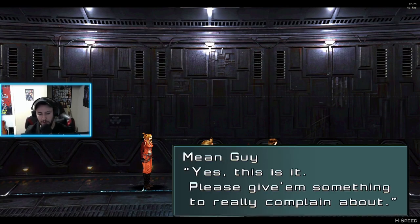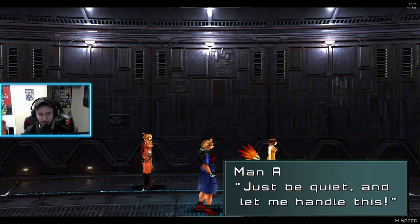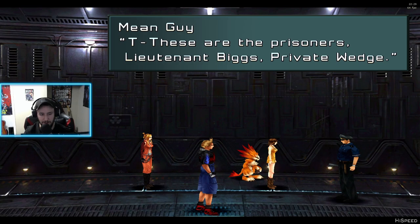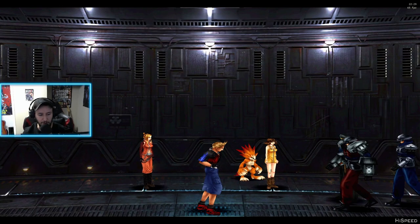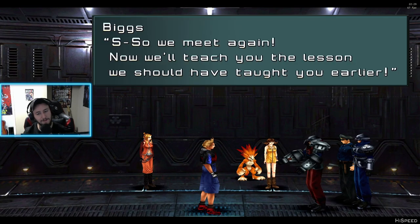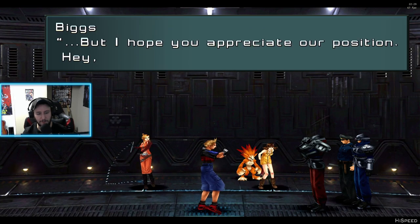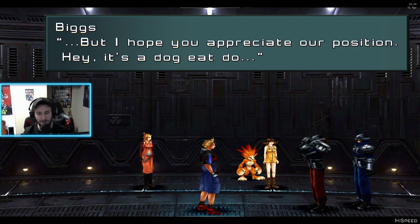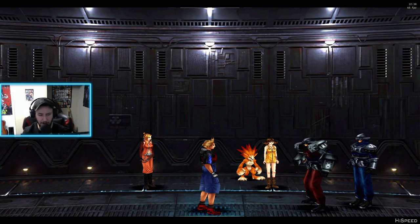Is this the cell with the uncooperative prisoners? Yes, this is it — please give them something to really complain about. Are we picking on prisoners so soon after getting transferred here? Just be quiet and let me handle this. These are the prisoners — Lieutenant Biggs, Private Wedge. It's these buffoons. So we meet again. Now we'll teach you the lesson we should have taught you earlier. I know it might seem cowardly to fight unarmed prisoners. Hey, it's dog eat dog. They have their arms, sir. Let's go, baby.